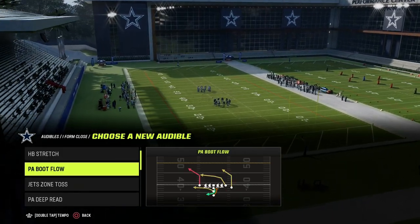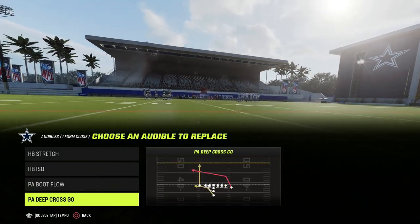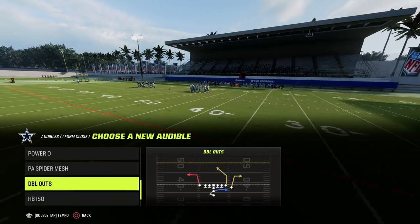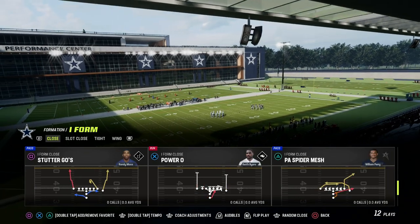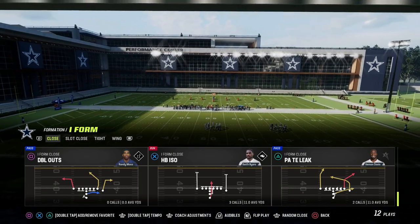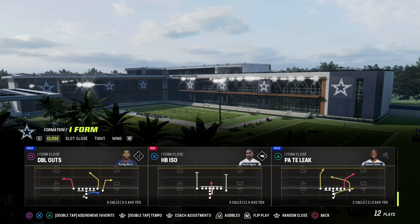PA Blue Flow has a post route and a corner route, so that's a good play. PA Deep Cross has a deep crosser. And we're going to base out of PA Titan Leak because it has a deep post route, a deep corner, and a crosser — a couple of different things that we get with all that. I-form slot close — PA Spot looks like a really good play, PA Sprint Halfback Flat looks like a good play.